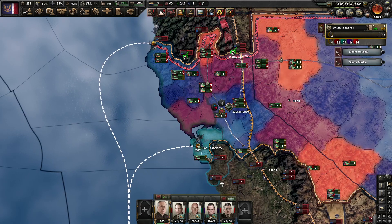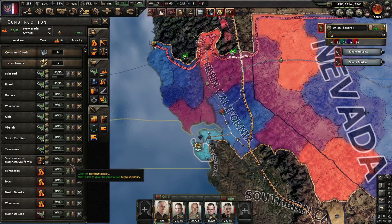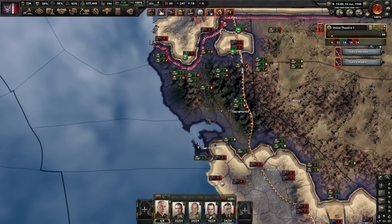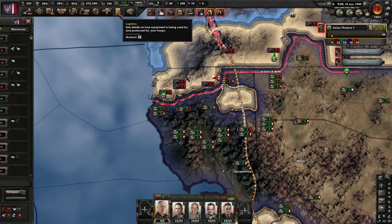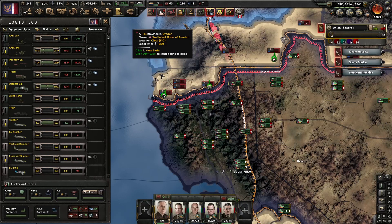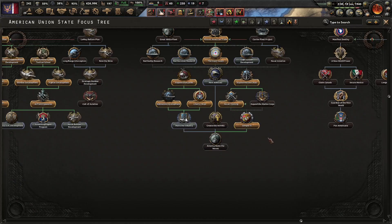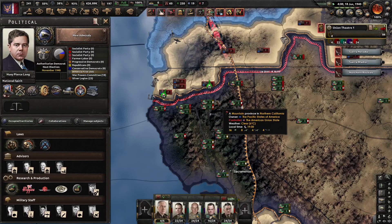Wait, is it not connected? Let's connect it fast. Peruvian equipment — I don't have infantry equipment, very strange. Oh, we have volunteers from Peru. New admirals, let's do it.